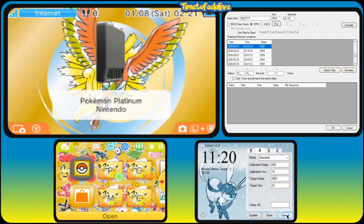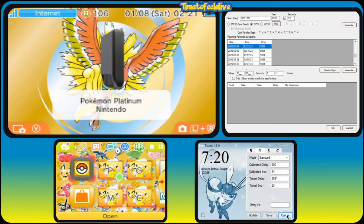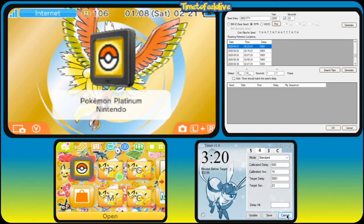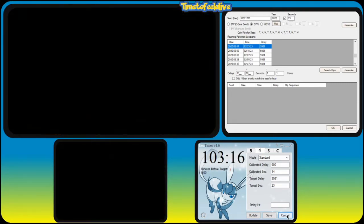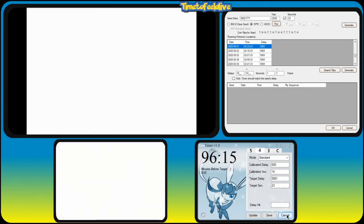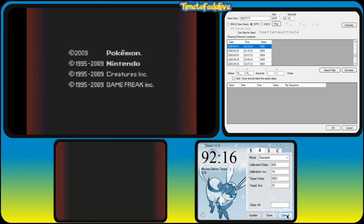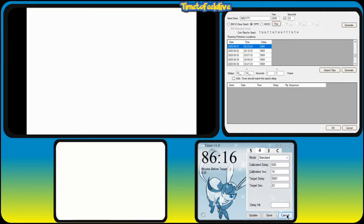If we do this correctly, we should get the right ID and Secret ID, but don't expect that to happen on the first try. We want to try and get through the intro as quickly as possible. The fastest way is to hold down B and rapidly press A. Since this is a new game, we're going to go straight into Rowan after the screen.